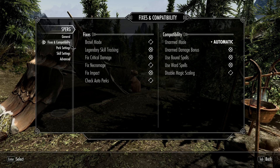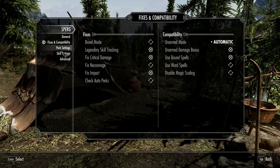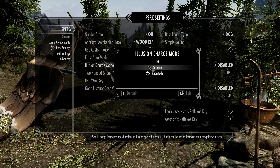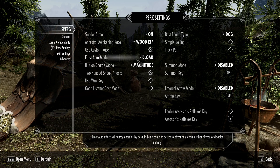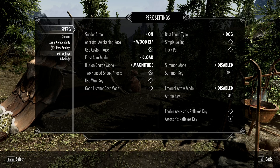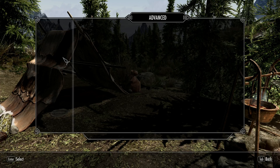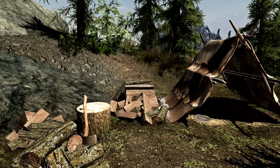When I eat food, it gives me experience for Alchemy. I got my magnitude instead of duration — illusion spells by default increase duration, but I set it to increase magnitude so they affect higher-level creatures. This mod basically auto-levels you, and you get to choose perks differently. It gives you a bunch of new perks that the normal game doesn't have.